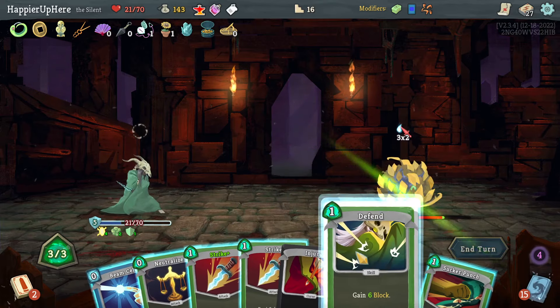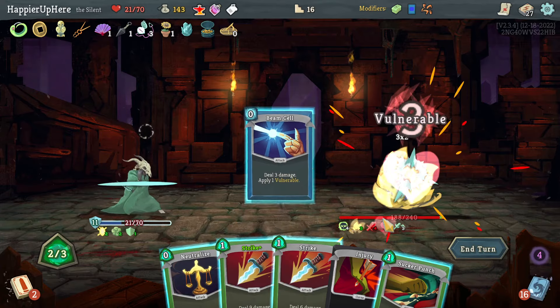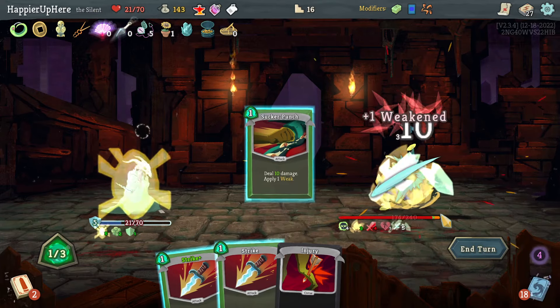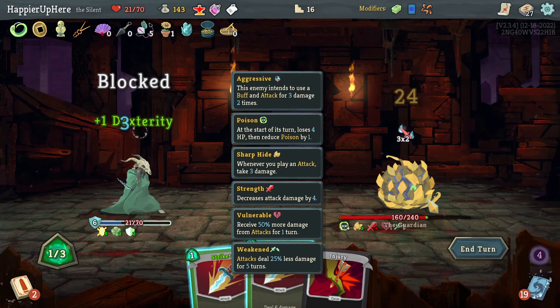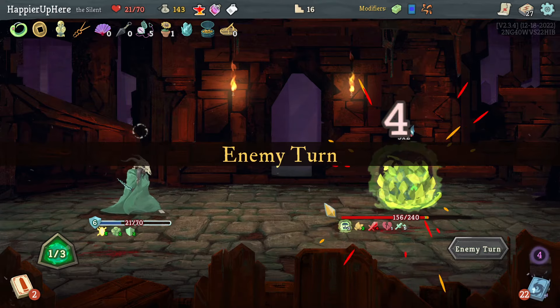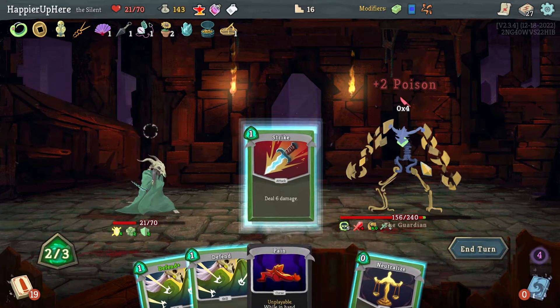Let's do Defend, Deflect, then if I play three more attacks I'll take nine damage but gain four block — that's five less — which would allow me to be fully defended. Let's do Beam Cell, Neutralize, and Sucker Punch: three plus four equals six. That also applies extra turns of Weakness. Zero incoming here — let's do Strike and Neutralize.